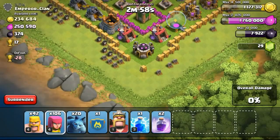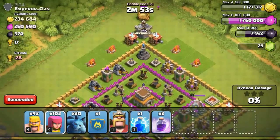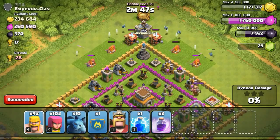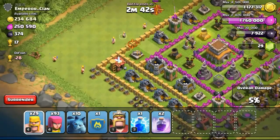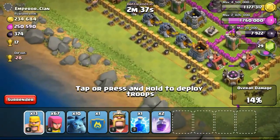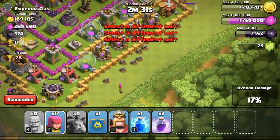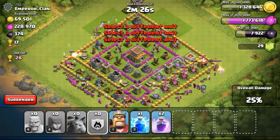Going ahead with the next raid. For those who do not know, Supercell actually changed the matchmaking system recently. In the old matchmaking system, you'd be able to find bases within below 200 trophies and above 200 trophies of you to attack, regardless of the trophy level. Currently after the recent update, they changed it so that you'll be able to find the same town hall level as you more often.